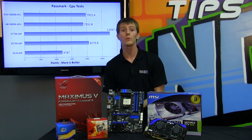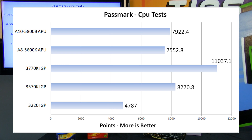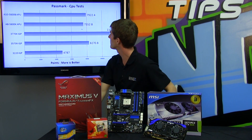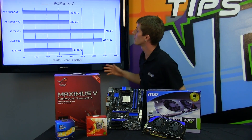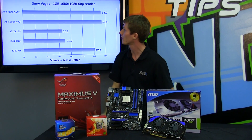When it comes to Passmark, one of the more relevant CPU-centric tests, we see the A8 and A10 do pull ahead of the i3, but again fall short of the 3570K and the 3770K, which are in different price brackets. In FutureMark PCMark 7 — more points is better — our A8 and A10 fall pretty much in line with the Core i3, with the more expensive processors being more expensive and performing better in general.